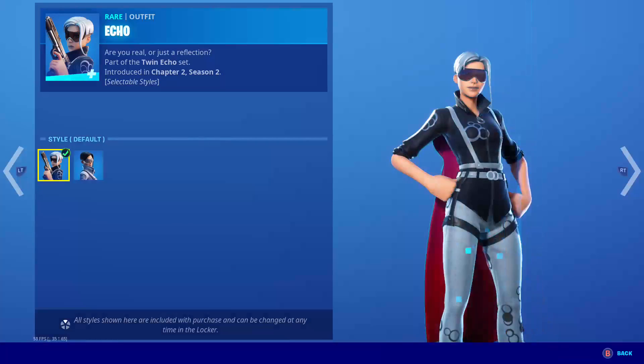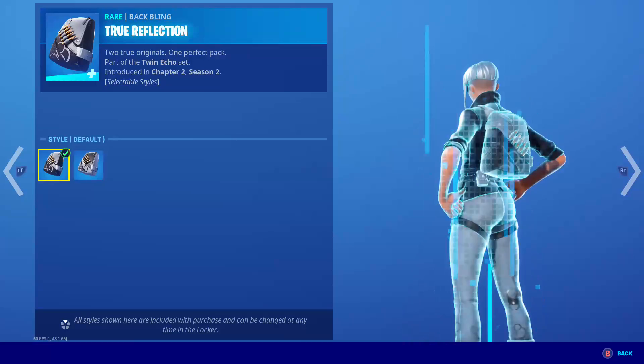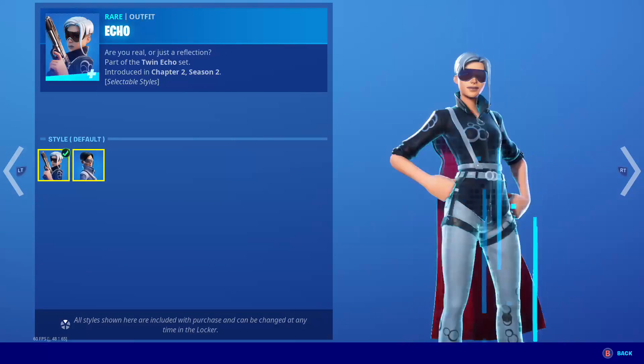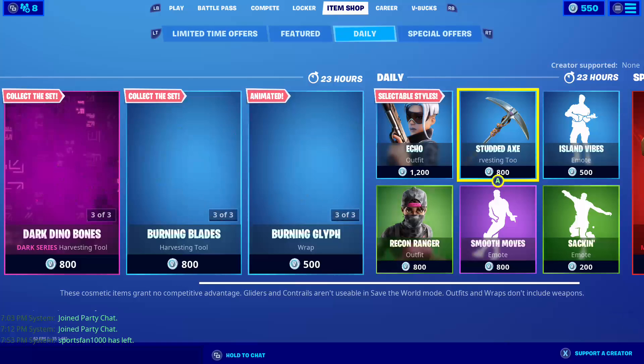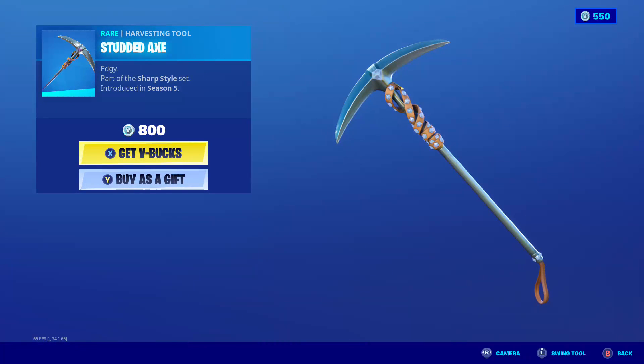We have the Echo skin back, with the back bling True Reflection, default inverted. We have the Recon Ranger. We have the Studded Axe back.